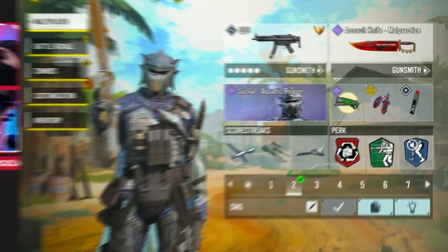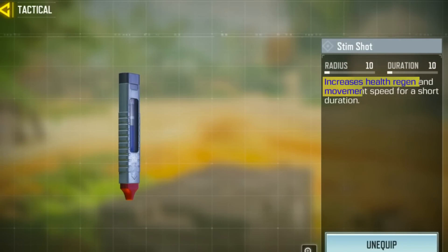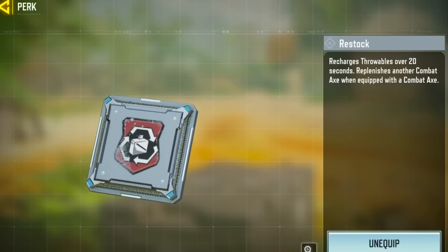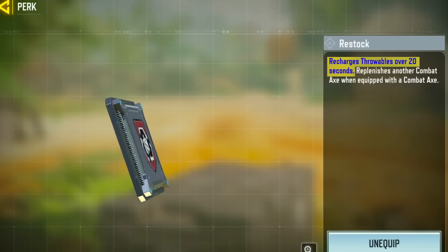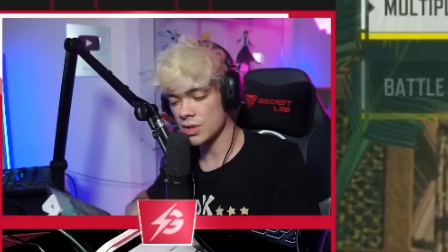Check out this gunsmith. So the loadout that we have is right here. First off, I'm running Stim Shot — you plug this into yourself and you run faster for a couple seconds and your health heals up, so that's really good for being super aggressive. To complement that, as our first perk we've got Restocked, which is going to recharge your Stim Shot over the course of 20 seconds. And then next up we have Gung Ho, which allows you to sprint while you use your Stim Shot, so you don't need to slow down at all. You can just constantly recycle them and zoom around the map.